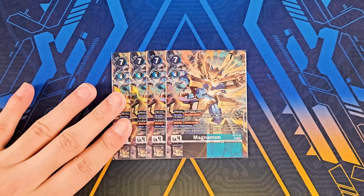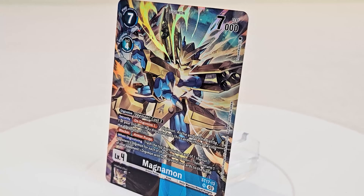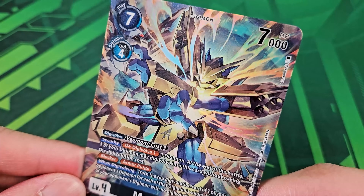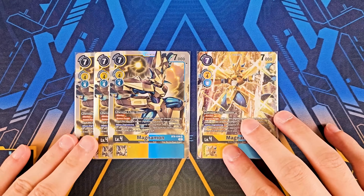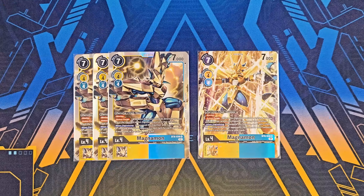Speaking of level fours, now we got Magnamons to talk about. Four copies of the ST17 one — just a fantastic security bomb to de-digivolve one on your opponent's Digimon, and you can digivolve onto it afterwards. When you digivolve, you get to trash your opponent's top source Digimon for every color it has. Return-bounce something that doesn't have any sources. It still has blocker and armor purge all in one package — both black and blue, a really strong card to run as a four-of. The other four-of is still the older one from BT8: being able to unsuspend, also having blocker, armor purge, and gaining DP for every armor trait in your trash can really help you rack up this Digimon's power to swing over stuff as well.